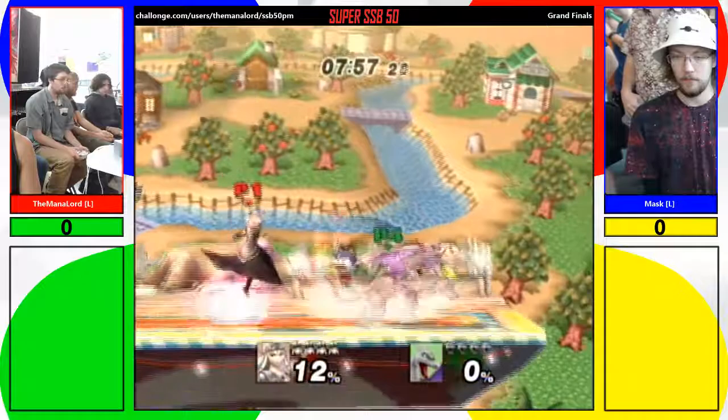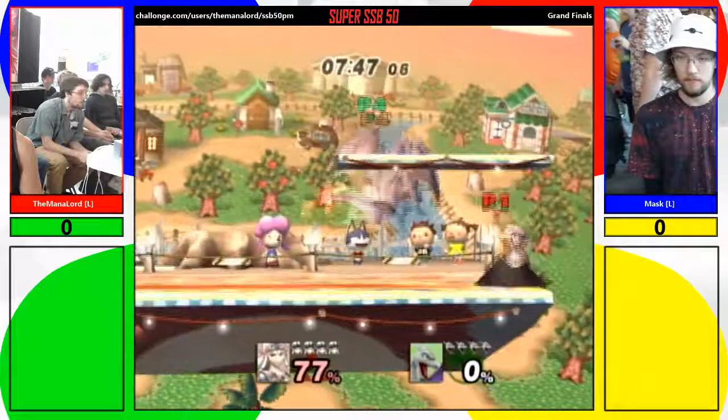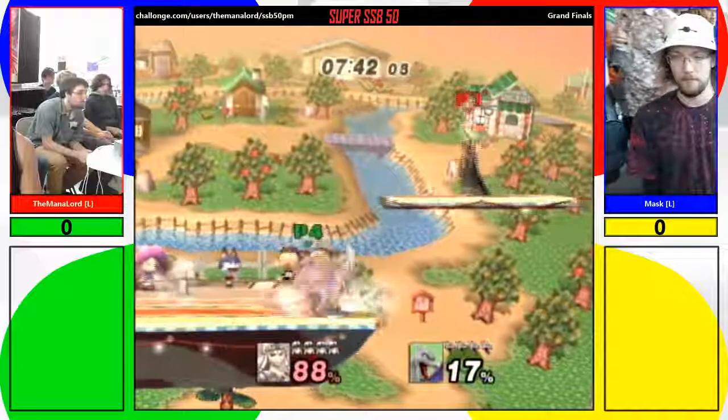We are in our final set of the Project M tournament here at the Super Smash Bros. 50 bi-weekly special. So exactly what I was saying — up tilt is actually deceptively fast for Charizard. You get her in the air and we're looking at 77 damage before she got down.